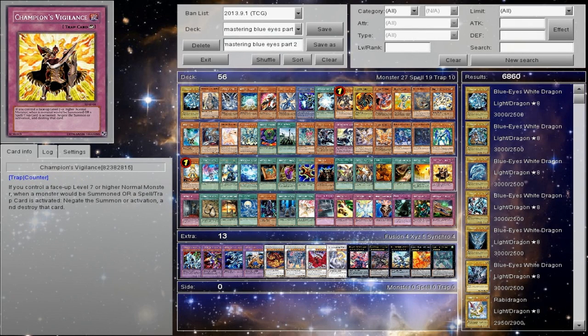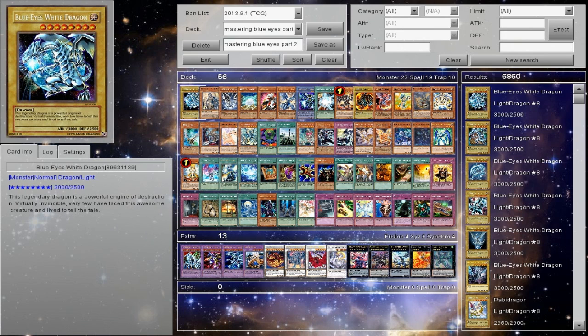My name is Riri for the Yu-Gi-Oh Council and this is Mastering the Blue Eyes Part 2. If I sound a little bit different, it's because we're using a new microphone setup, so I need a little quality feedback from you guys on how to adjust my position on it. I'm pretty much using one that I normally use for voice acting. Sorry for the wait. As you can see in front of you, there's a lot to cover when it comes to supports of Blue Eyes, and that's what today's video is about.